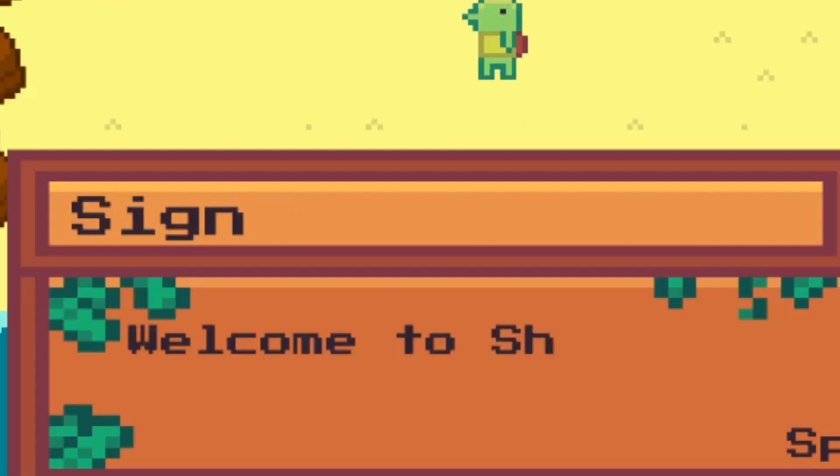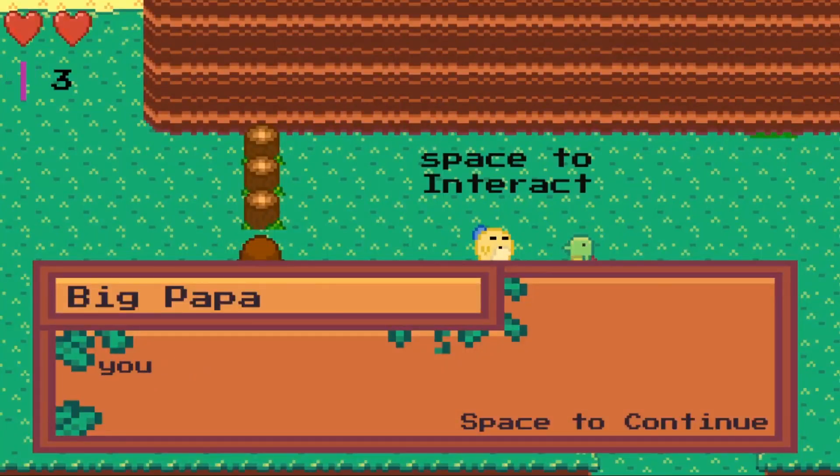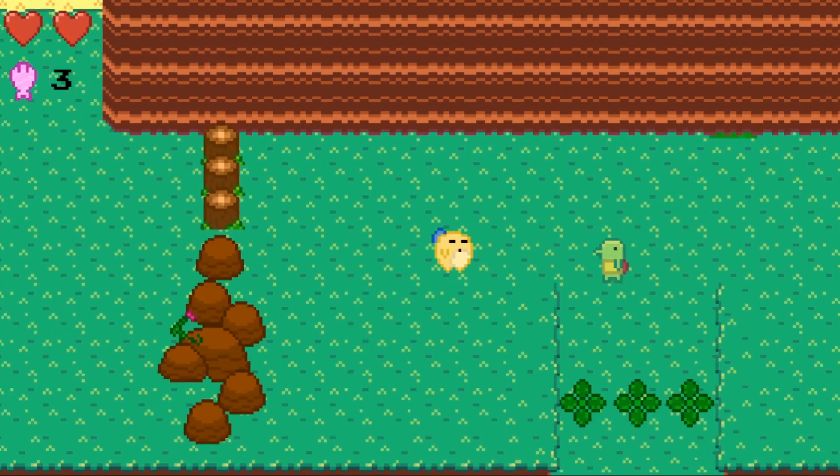The next thing I did was made some custom UI. As you can see, this text box is different and this power up thingy is different. It's really cool. It looks wooden and it's all cool and yeah.